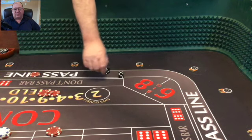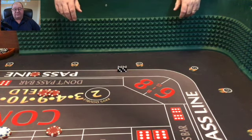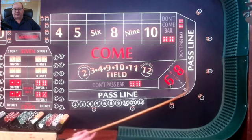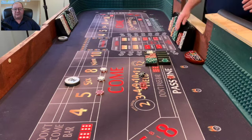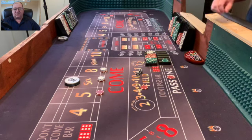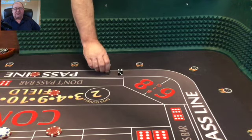I must have gone a couple of numbers without hitting a field bet, so I decided to get aggressive in the field — I've got $15 out there. So now I'm no longer really playing the Iron Cross; I'm playing two games: a field bet game and a place bets game. And 5-6-yo — it worked out for me! I'm going to win another $15 for the field. Back down to the minimum on the field, back to the traditional Iron Cross.